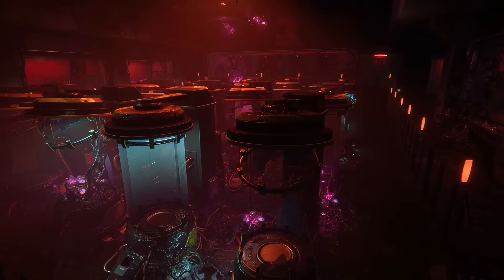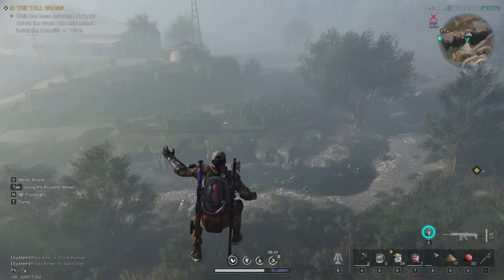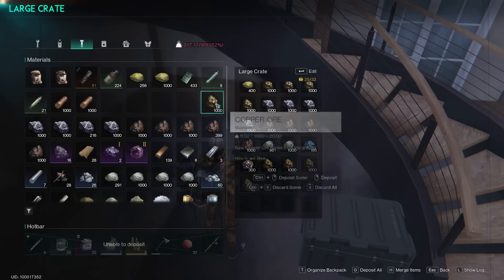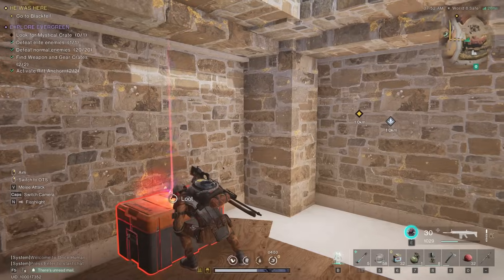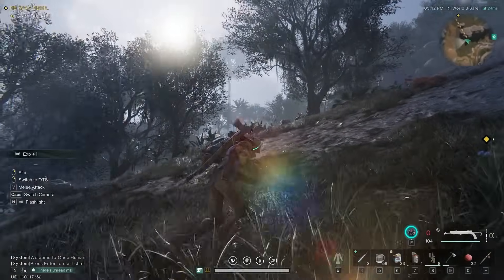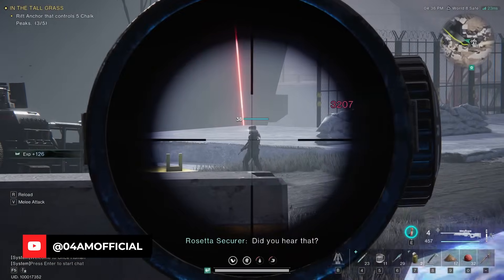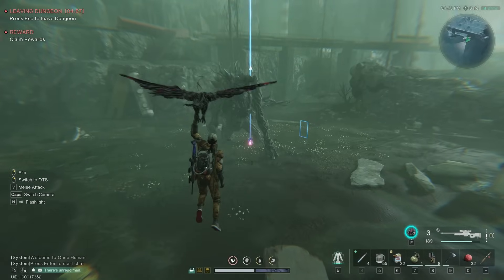Once Human officially released today and there is a whole lot to talk about this scary free-to-play MMO. In the past couple months I've spent quite a lot of time exploring the survival game to document pretty much everything you want to know to start strong. I've checked out both PvE and PvP servers with different characters, progressed towards the end game, tried different ways of leveling up fast, efficient resource farming, catching rare deviants and so much more.